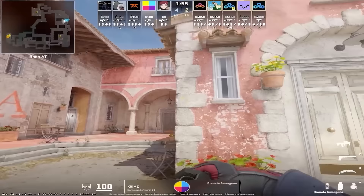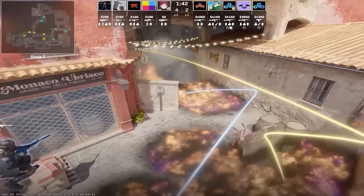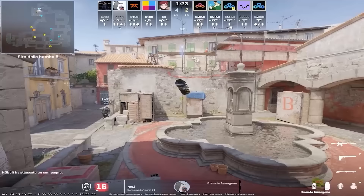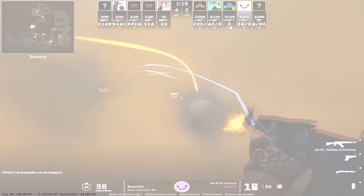Fnatic smoke mid banana from spawn and they moly close wall. This nade set is really good because it blocks Tees behind the smoke. If Tees want to contest banana, they have to smoke close moly, and if they do that, they will give the CT side AK info. As soon as Cloud9 start to contest car, Fnatic throw the same nade set from Coffins and this delays the Tees one more time.